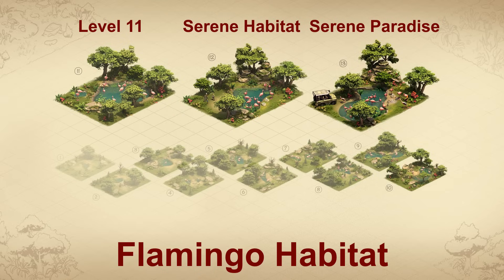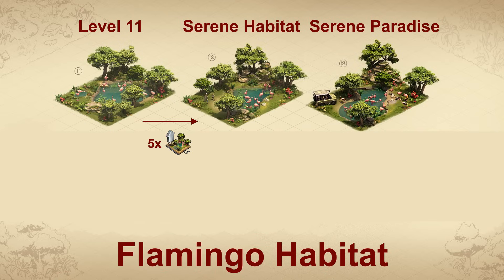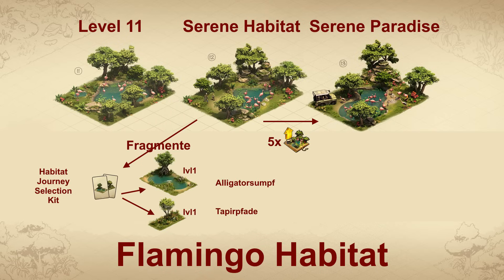This year's main prize is the Flamingo Habitat with a 4x5 footprint. It can be upgraded to level 11 with the corresponding upgrade kits, providing happiness as well as up to 60 goods and 23 forge points daily when motivated. There are also numerous combat bonuses: up to 15% attack bonus for the attacking army, up to 15% attack bonus in guild battlegrounds, up to 20% defense bonus for the attacking army, and up to 20% defense bonus in guild battlegrounds. The building also produces five silver fragments for the 12th upgrade to the Serene Flamingo Habitat, which has further improved values and produces five fragments daily for a golden upgrade kit — used to reach level 13, the Serene Flamingo Paradise, with even better stats.